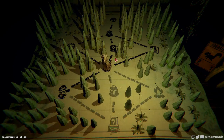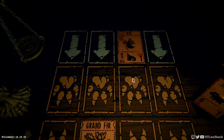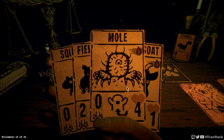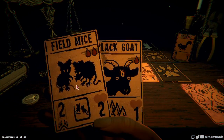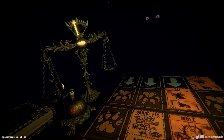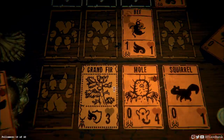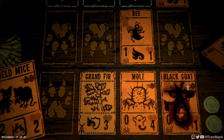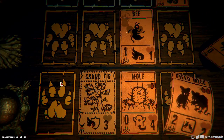Hey, there we go — the little beehive thing, bees inside, I think is the name of it. I've got a bee incoming. I could put down a mole to block some damage, but I guess it won't block any since it's airborne. Need to get filled mice in the case, so let's go ahead and do that and let that be the end of our turn.